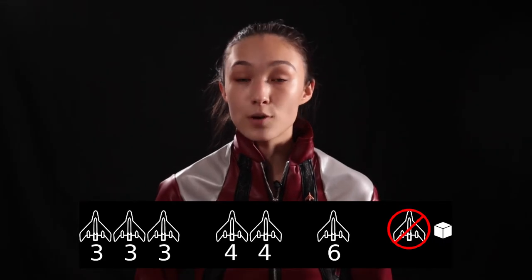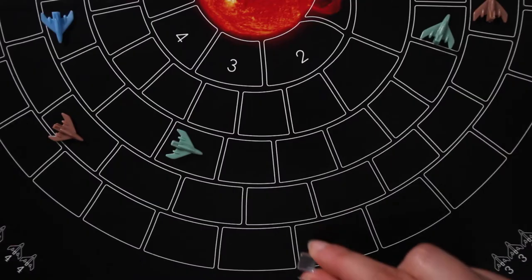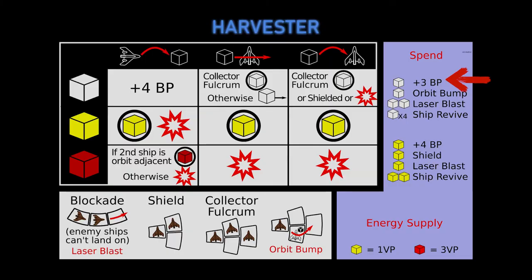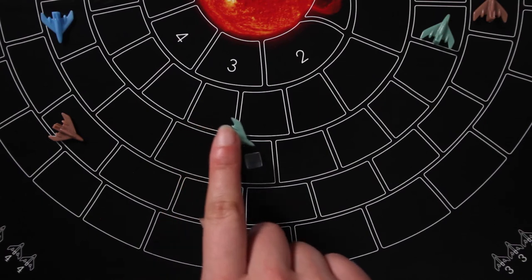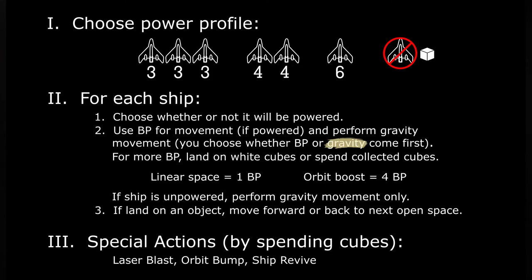That's why the two-ship power profile is so useful — it gives each ship enough BP to orbit boost. In addition to the free BP you receive per ship from your power profile, you can also gain bonus BP by spending energy cubes from your energy supply. A clear cube nets you three extra BP, and a yellow cube gives you four. These bonus BP can be split between any of your powered ships on this turn. When powering ships, you can choose to move via gravity first and then use your BP for further movement, or to use your BPs first and finish with gravity. The most important thing is that you can't split these up — first one, then the other.